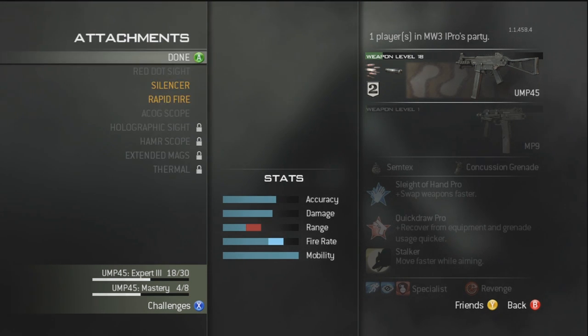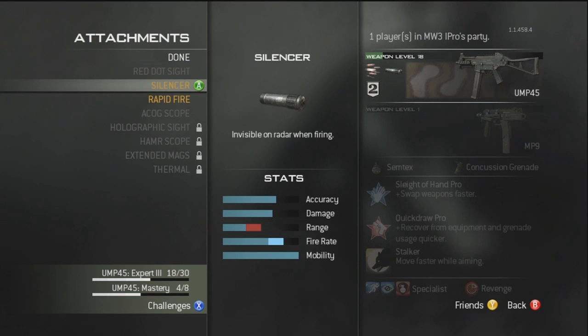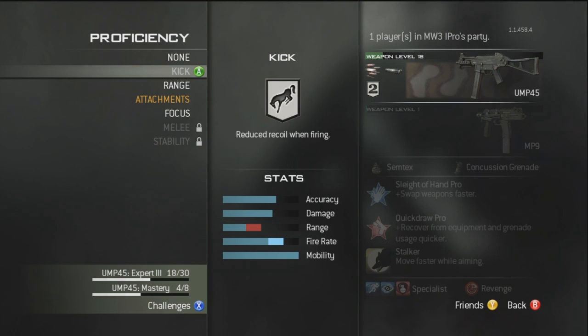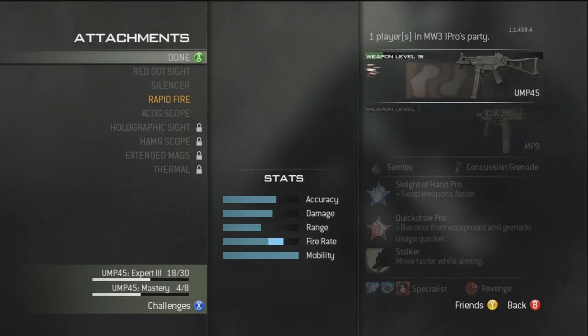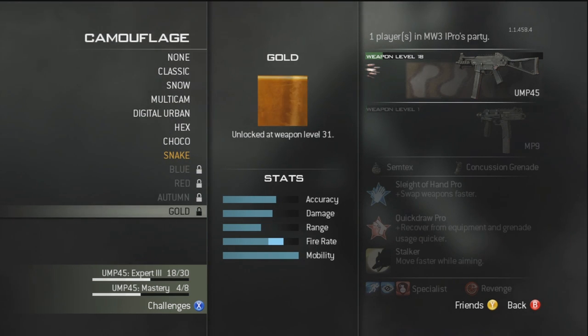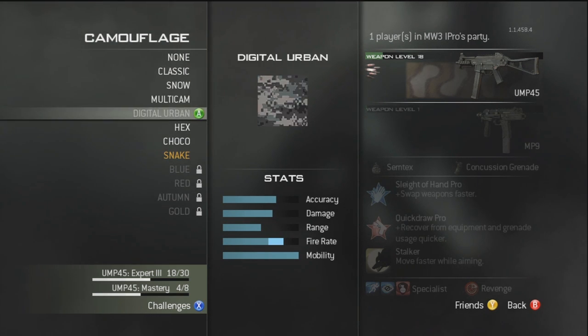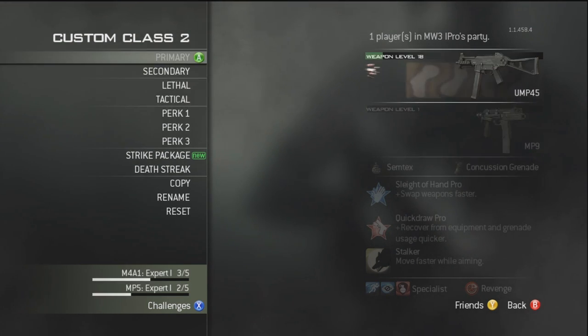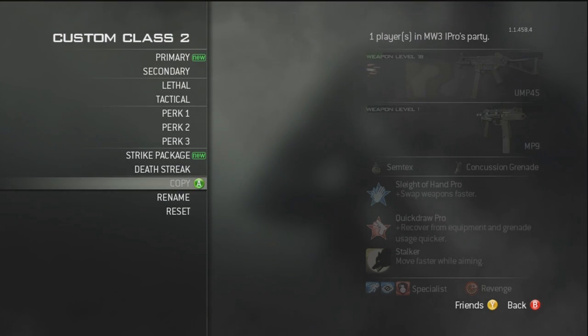My favorite feature is Attachments — this is like Bling from MW2. You can have two main attachments and you unlock them the same way through weapon levels. After that you get camouflage, which you unlock not through headshots but through gun levels. They go to level 31 and you can unlock Gold Camo. I really enjoy the new weapon leveling system — it's better than having to boost to get camo on your gun.